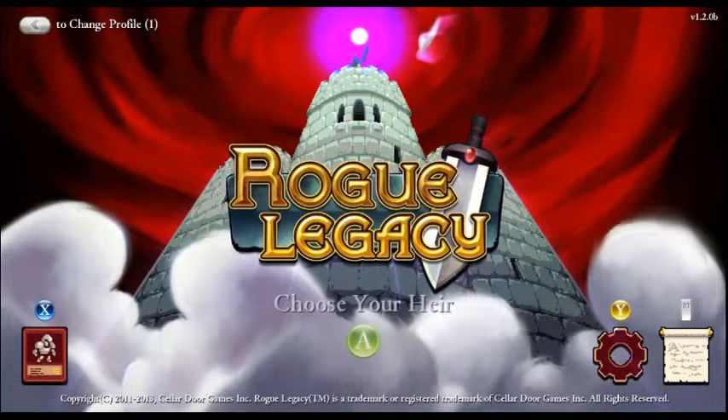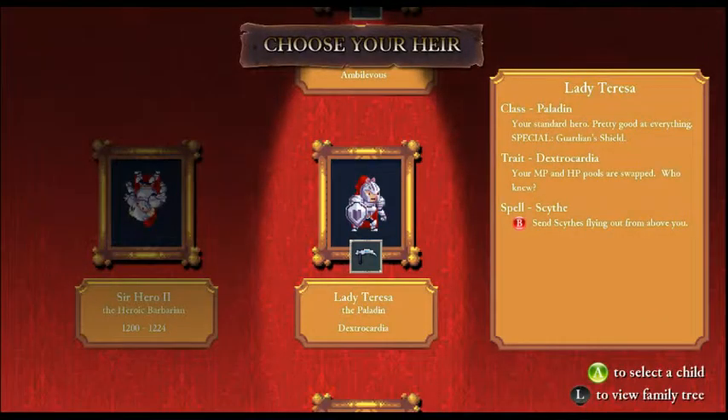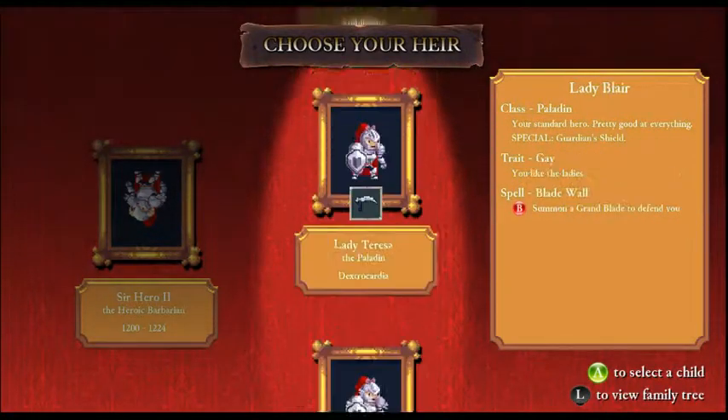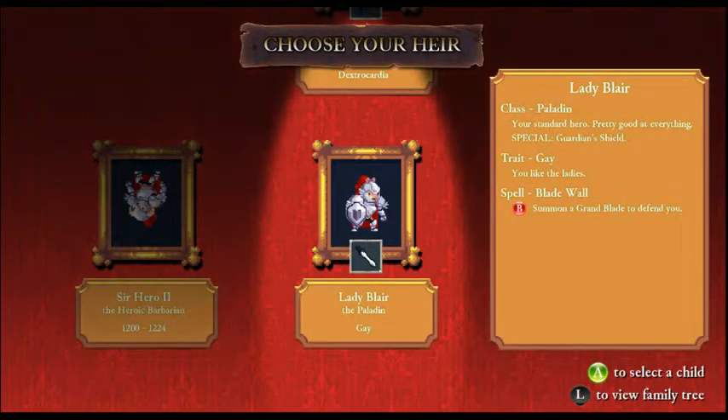Alright, hey guys! Welcome back to Episode 5 of Let's Play Rogue Legacy. Let's get started here, choose our heir. We've got a Dextrocardia Paladin, an Ambilifus Assassin, and a Gay Paladin.